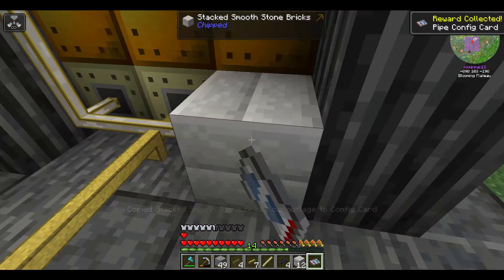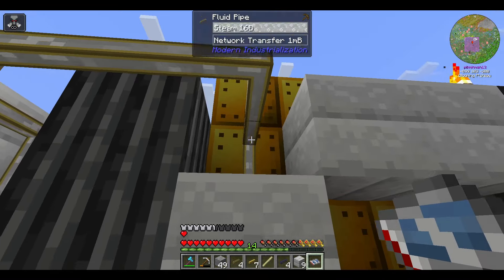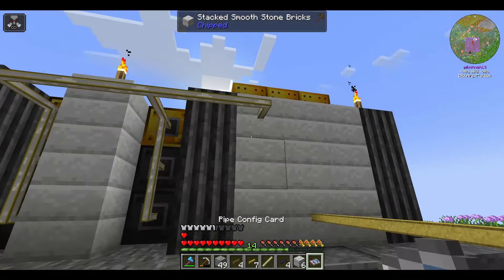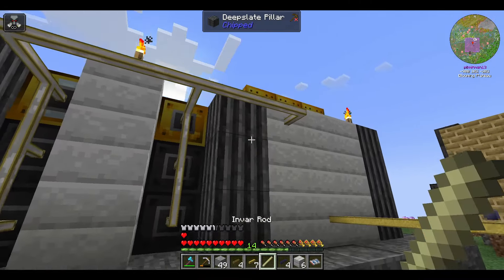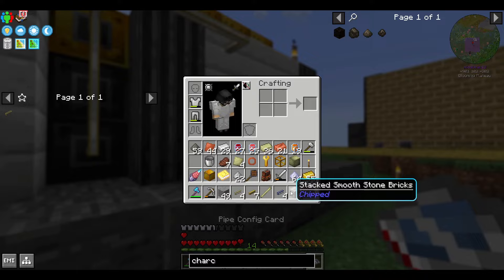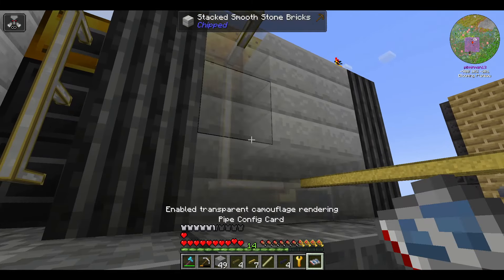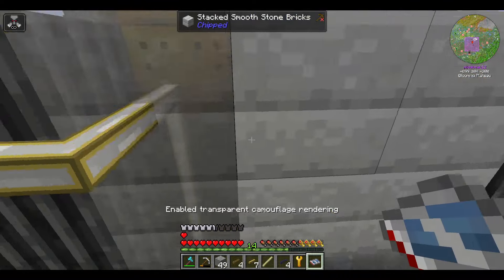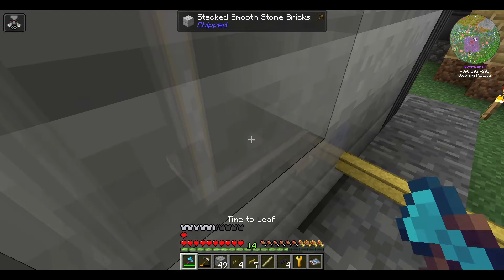Having all of these pipes be visible is rather ugly. With the help of the pipe configuration card, we can shift right-click on a block to set what we want to camouflage with, and it will take a block from that inventory every time we right-click on a pipe to cover it. You can also shift right-click to enable transparency so that you can see wherever you have pipes hidden by camouflage.